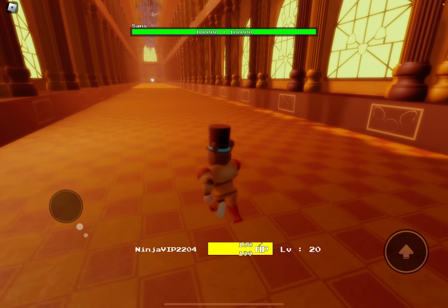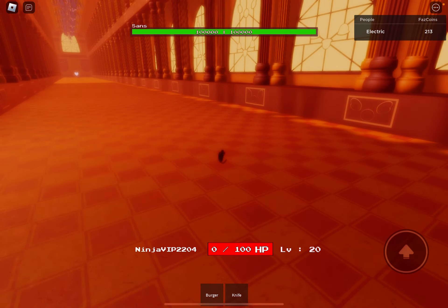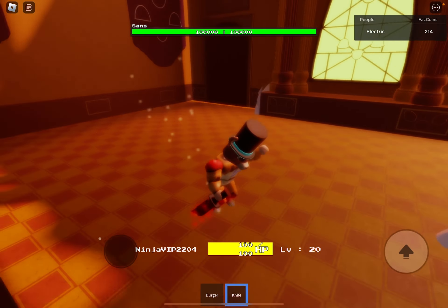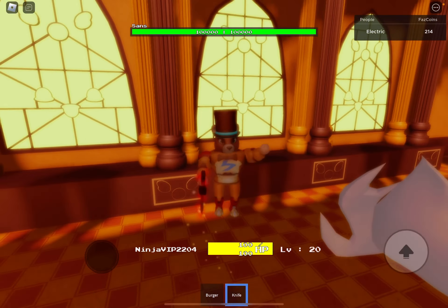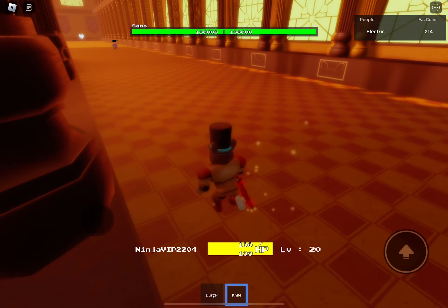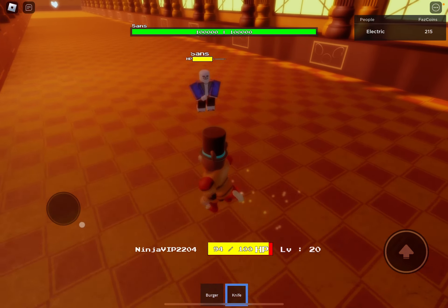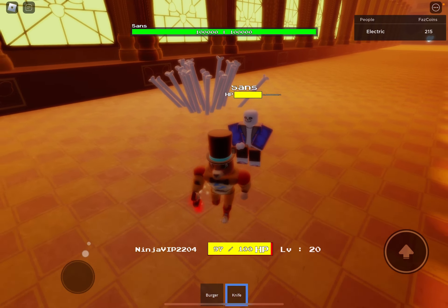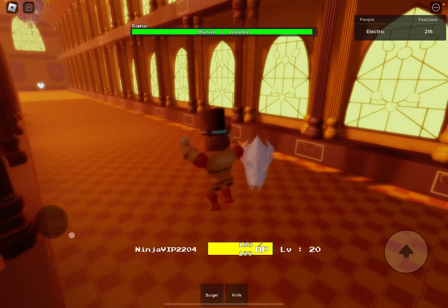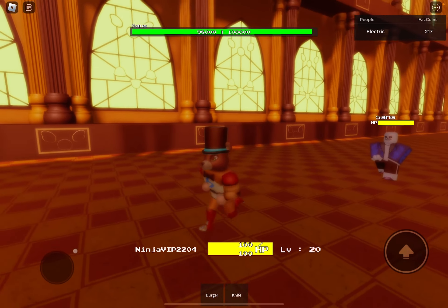I'm just gonna show you how you're supposed to do this. Basically, you've got to use your knife to kind of kill him. If you didn't know, if you're behind him there's a lower chance of you dying, but you just want to use the knife to attack him. You can go behind him — it's a cool thing — but trust me, you will still take a lot of damage from that. And by the end when you kill him, during the ending cutscene, he's gonna get flung away.